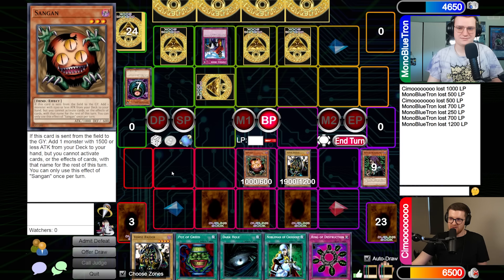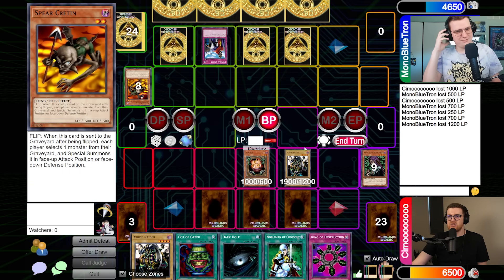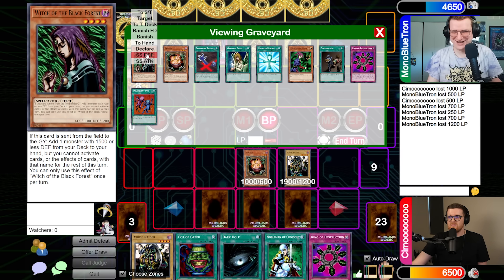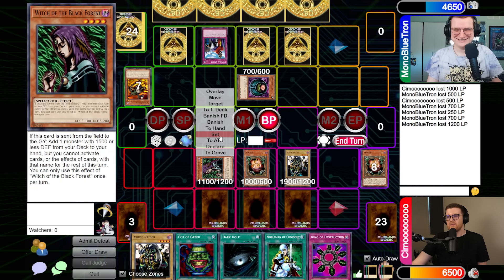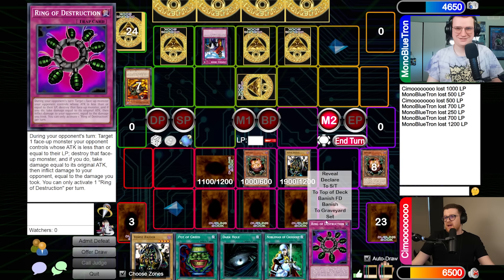Alex targets Morphing Jar with Spear Cretan's effect after the attack. He gets his Witch of the Black Forest. In the second main phase he notes he hates Imperial Order. He pays the upkeep for IO and sets up his board. Meanwhile Joseph is trying to maintain his field position.